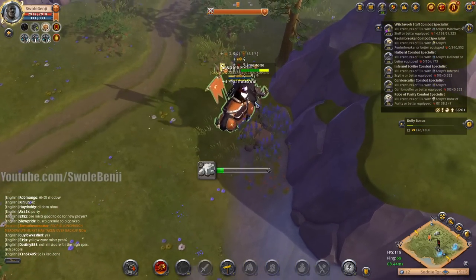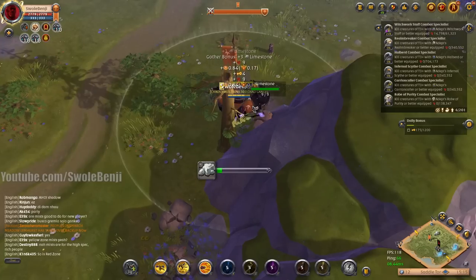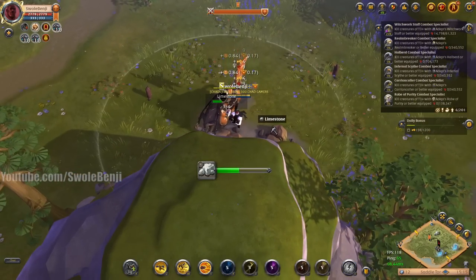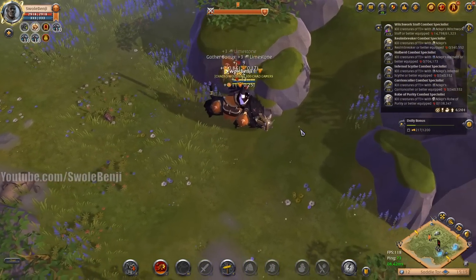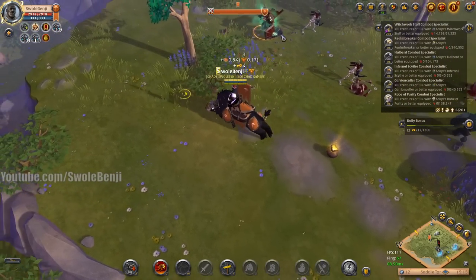Technically, tier 2 stone is worth far more than tier 3 and tier 4, so that's why I'm prioritizing it first. My weapon is a tier 8.3 spite gauntlets, and the reason I use spite gauntlets is because it allows me to instantly kill most enemy mobs.